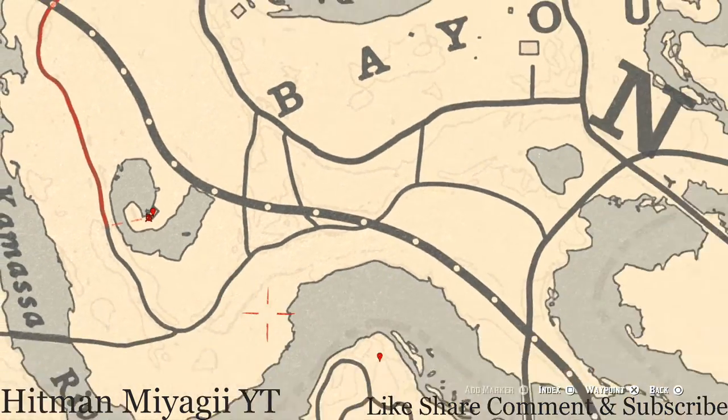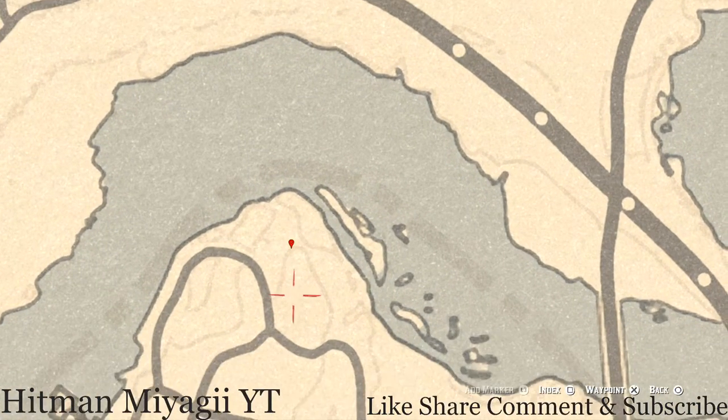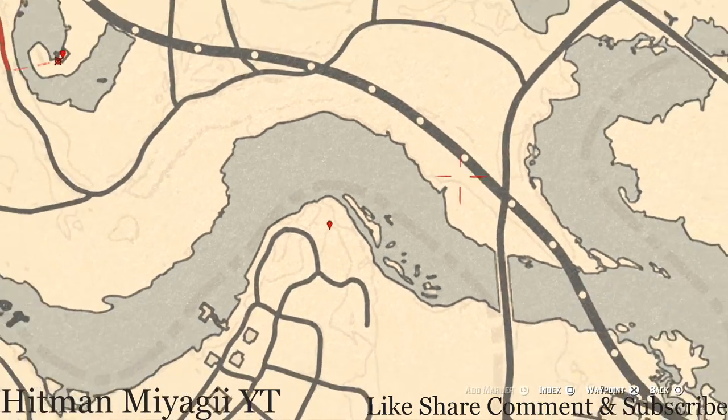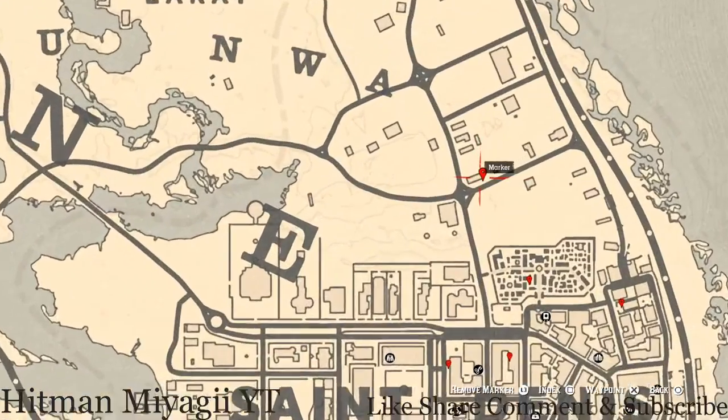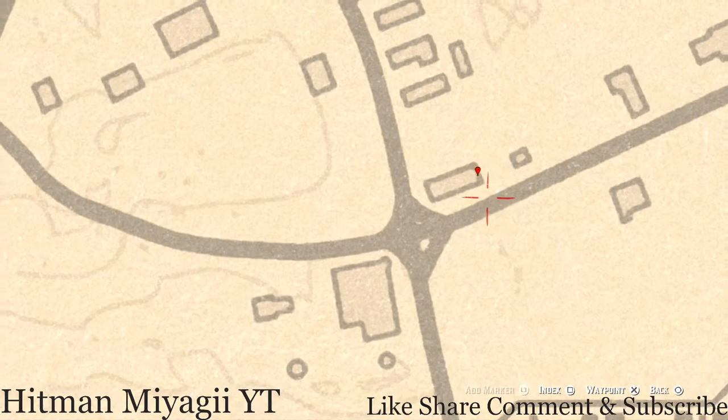Down to the next marker across the water: there's a bird egg here — an egret egg. It's in the tree; shoot it down with a varmint rifle or a bow using a small game arrow. A little bit up and over to the next marker: right here at this house, on the back porch on the table, you guys will get a family heirloom — a Horse Hairbrush. Just go pick it up.